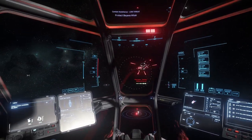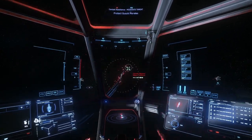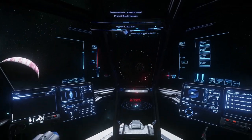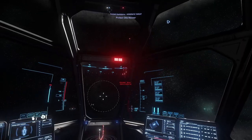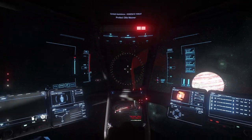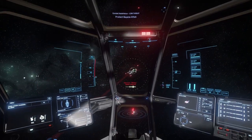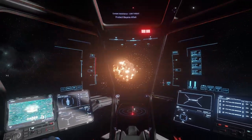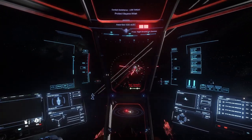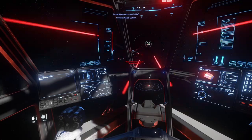Ever since the Combat Assist beacons were updated and expanded in 3.17, they've been one of the most popular methods of making fast cash. When they work, they work well, and you can earn enough credits at a decent pace to get you out of your starter ship in a reasonable amount of time. When they first dropped, they were the hot-ticket easy moneymaker with very little effort for large payouts, and the challenging missions gave out close to 300,000 Alpha UEC. Over the last year they've undergone CIG's balancing, resulting in a more sedate flow of cash, but still something worthy of your time.